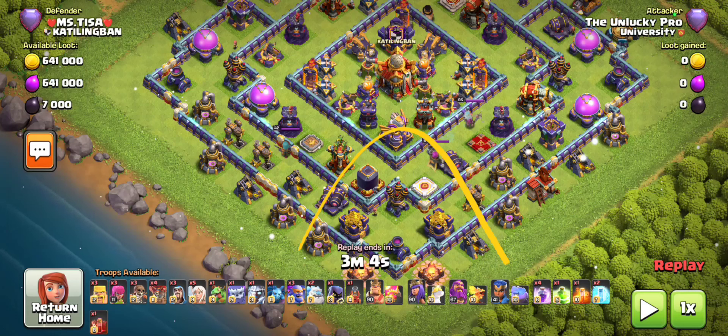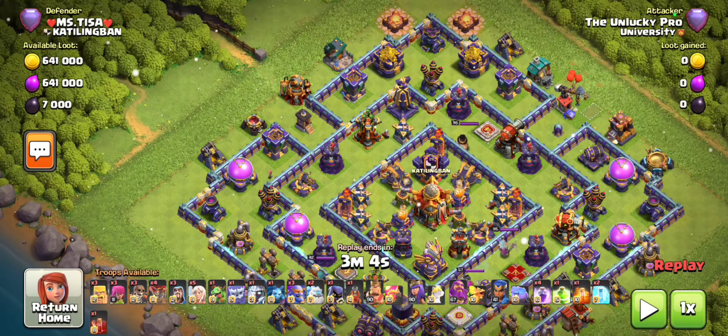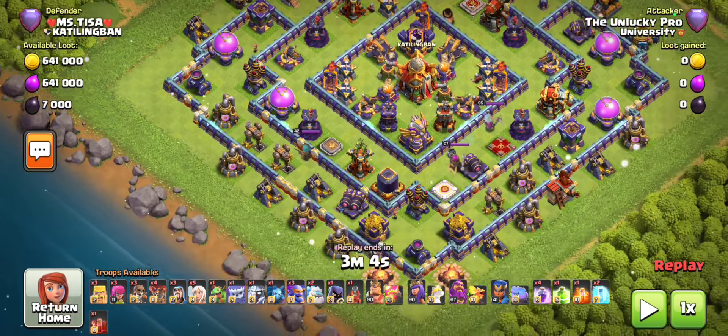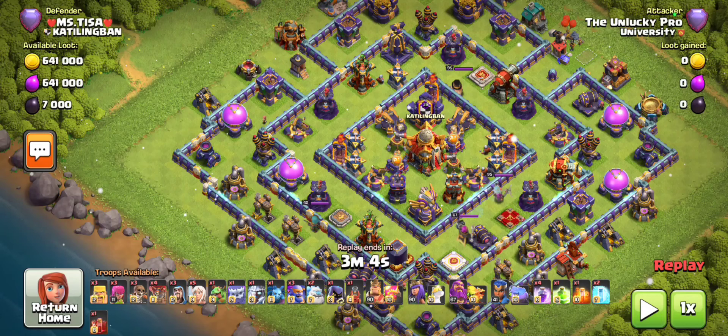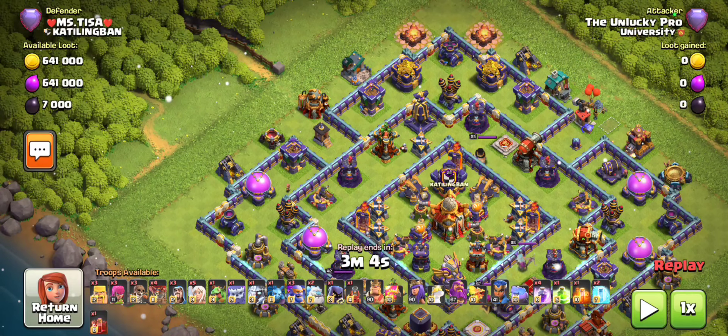What I would normally do is have the flame flinger get some value while I warden walk and send my smash. But I know my flame flinger is capable of getting much more than that - it can get this much of the base. Instead of going close to the flame flinger, I decided to send my smash from the opposite corner so it can do its thing and get as much value as possible. Remember, the siege needs no spell support - if it stays alive it can take out maybe a quarter of the base.